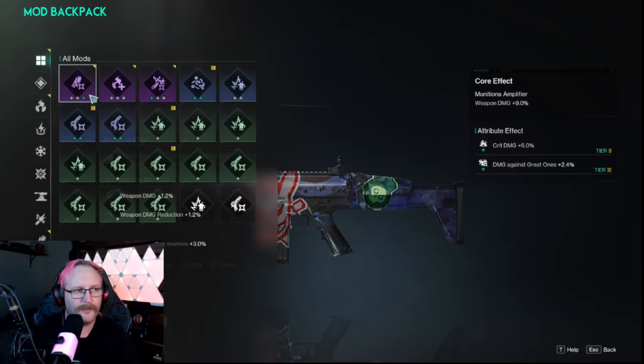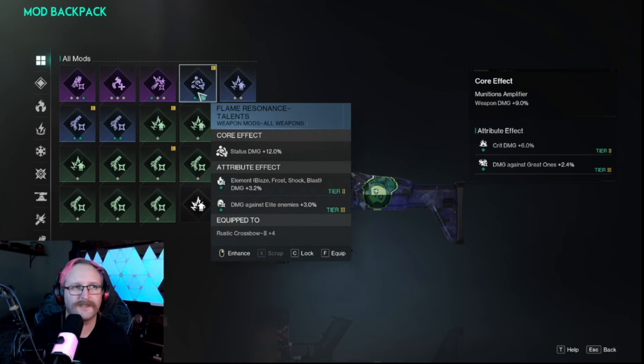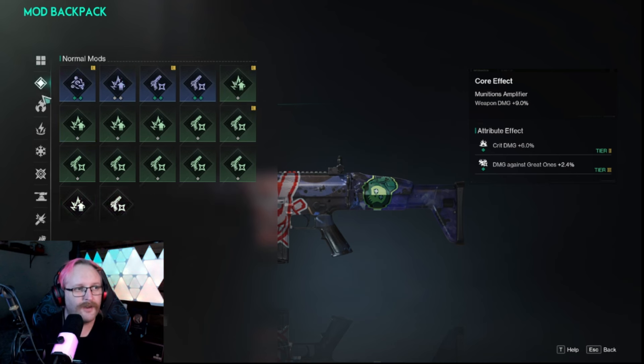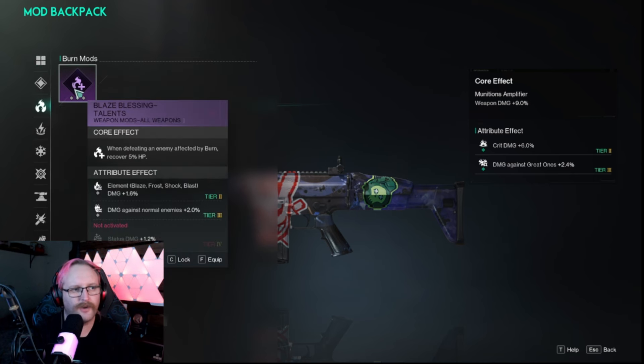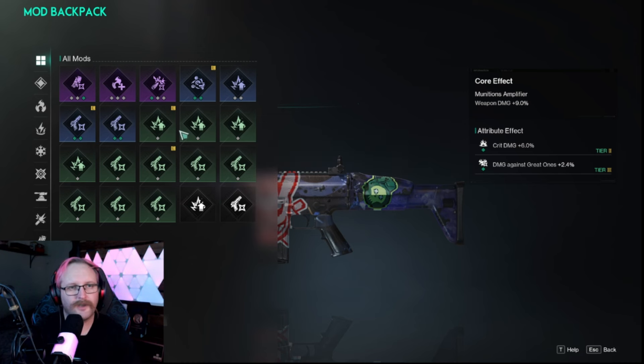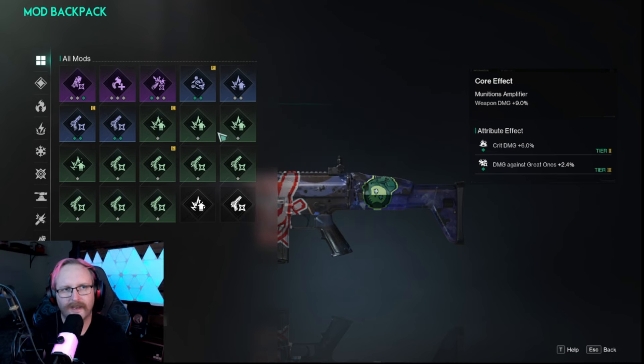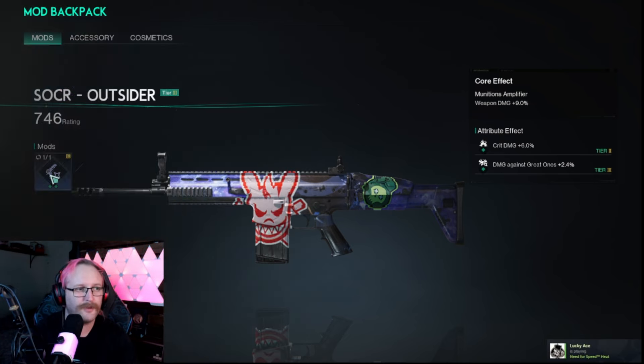The final tab I want to look at is the mods tab. There are pretty easy ways to get tons of mods — you will find them as you loot bases and loot locations. There are heaps of different types, including ones that add specialized damage. As you play the game you will find these, unlock more, and be able to craft them at some point down the line. Make sure you've actually got these attached to your weapon.